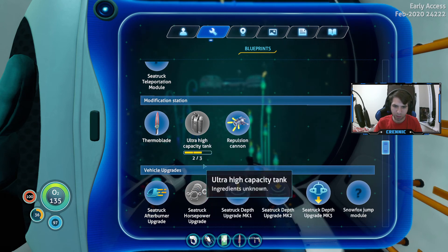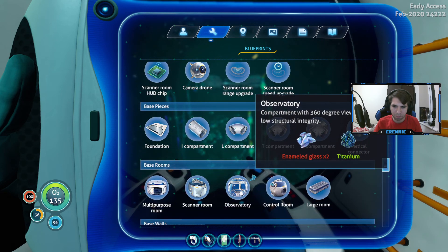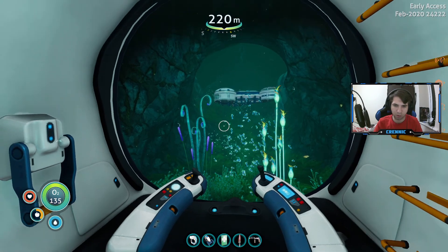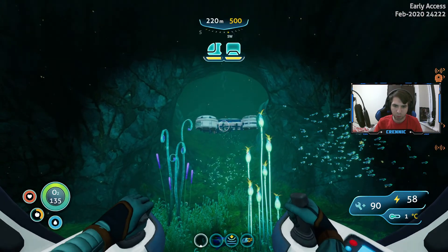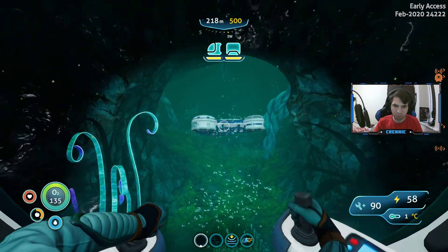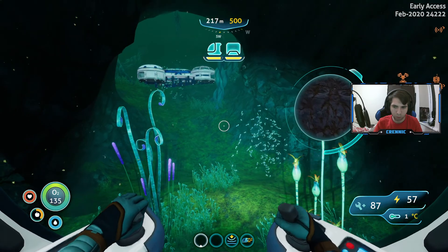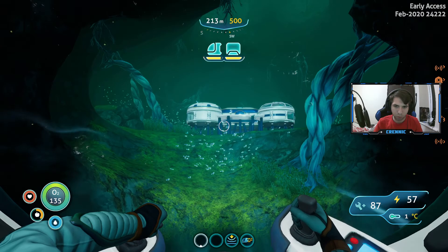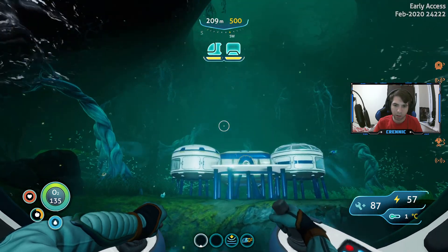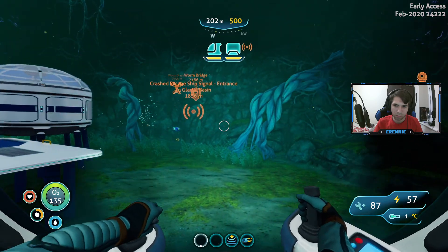We're gonna try to find them today as well. I think we're gonna leave Deep Lily Pads to the last episode because I don't want to rush with it — it's quite deep and I don't know what to expect. But for now, let's just see what we're gonna come across at Omega Outpost.